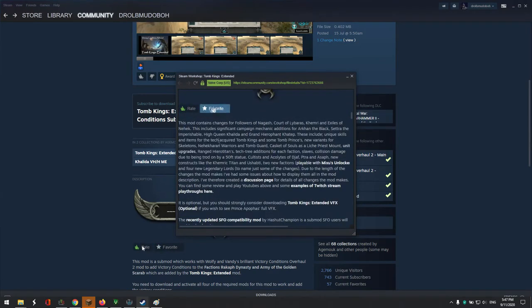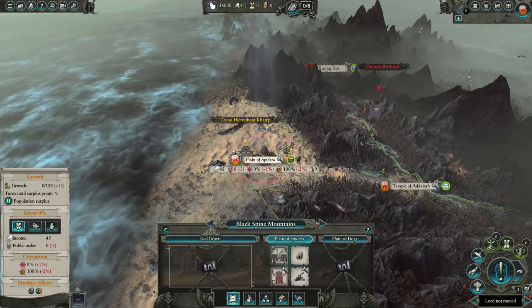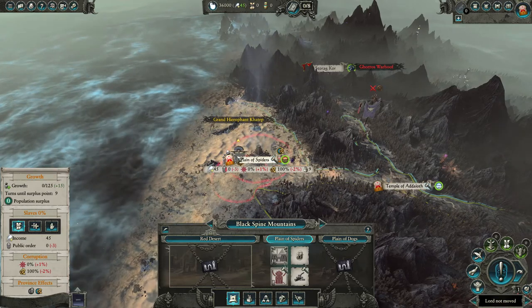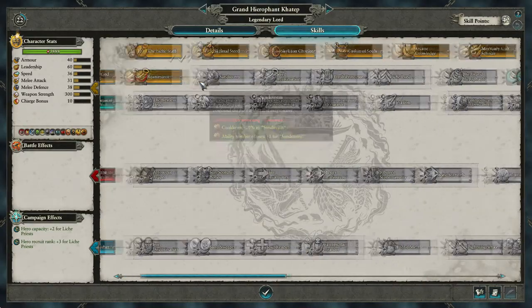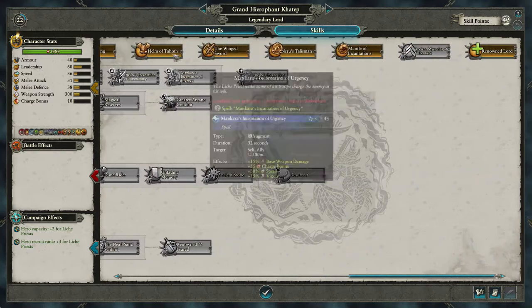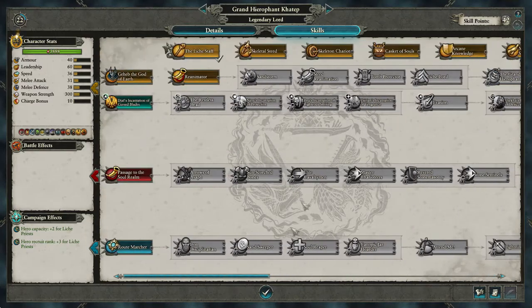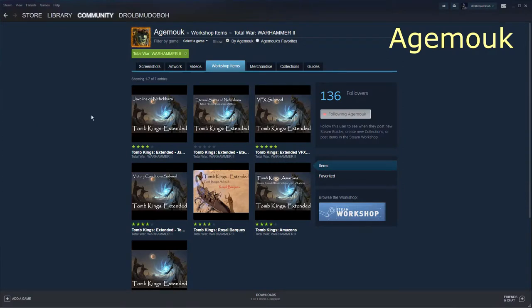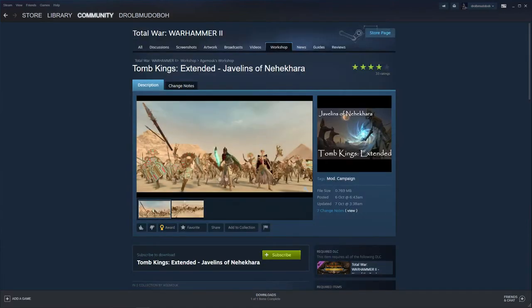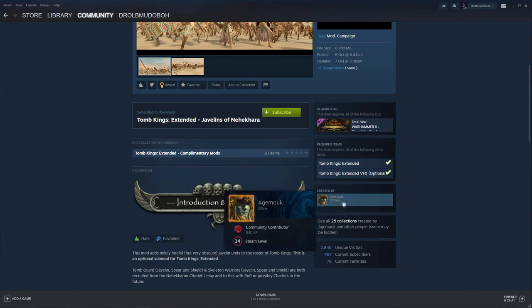You'll need: Tomb Kings Extended (the original mod), Mixu's Unlocker — if you don't have it, please get it — the Victory Conditions Overhaul 2 Framework (just the framework, doesn't add content on its own), and then the main mod. It changes the victory conditions and chapter objectives — a nice little mod. In my game, if I go to my hero and look at skills, a lot of them have been reworked by Agmook. You've got to give him big credit — he makes the faction a lot better.